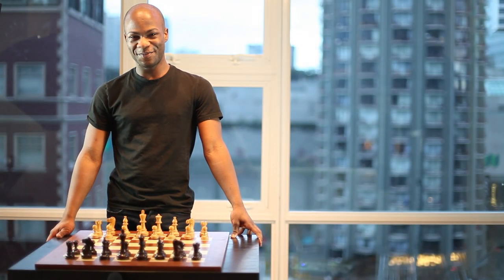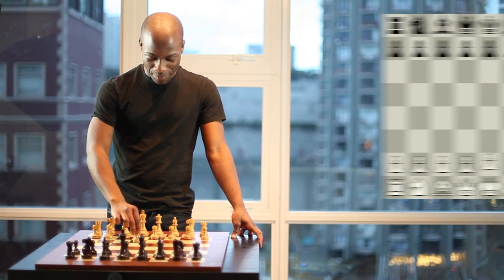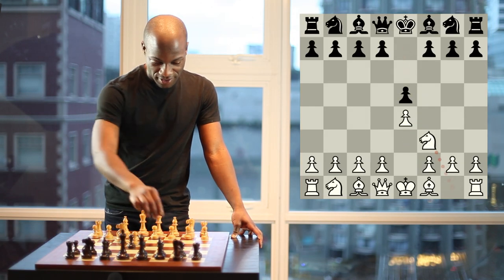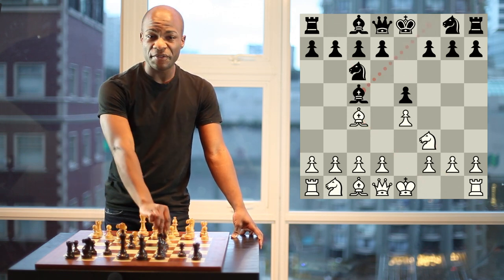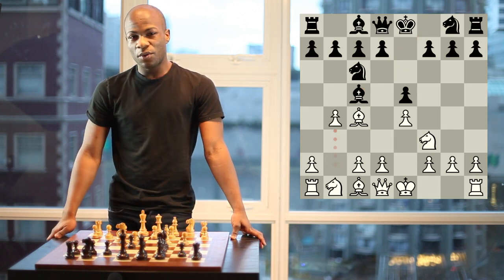Welcome back to ChessOpenings.com. Today we're going to look at an aggressive gambit opening known as the Evans Gambit. It begins with the moves pawn to e4, pawn to e5, knight f3, knight c6, bishop c4, bishop c5, and now the aggressive gambit move pawn to b4.